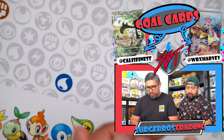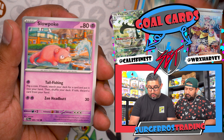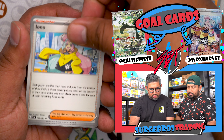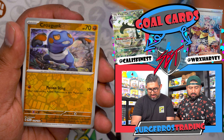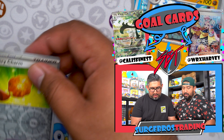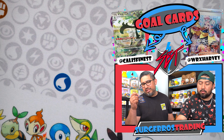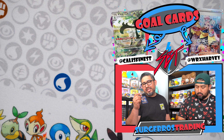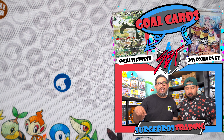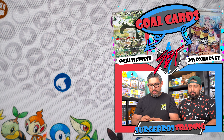We got Makuhita — Magikarp also has a special illustration rare in this set. Another Iono — that's the regular one. We got Croagunk, Bravery Charm, and Jumpluff. Jumpluff attaches to a basic Pokémon to give it 50 HP, so you could put it on a Miraidon bringing it from 220 to 270 HP so it doesn't get knocked out in one hit. Pretty cool!